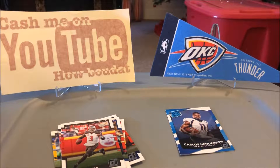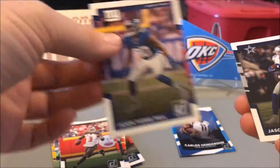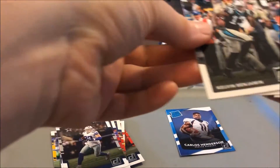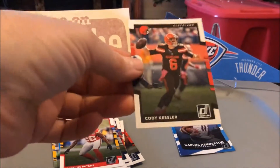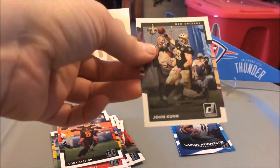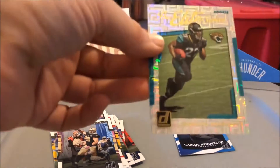Pack number two. We got a Jason Pierre-Paul, Jason Witten, a Kelvin Benjamin, and a Marcus Peters — maybe the best corner in the league besides Jalen Ramsey — Cody Kessler, and a John Kong; I'm not familiar with him.